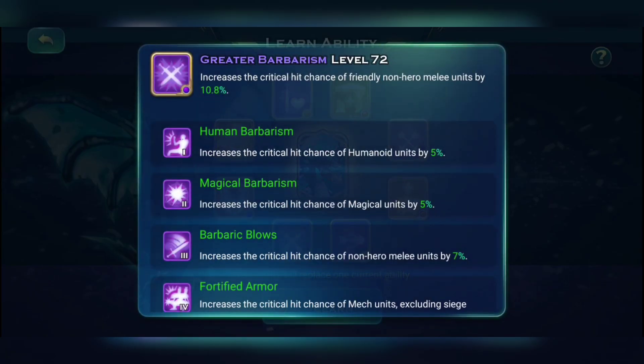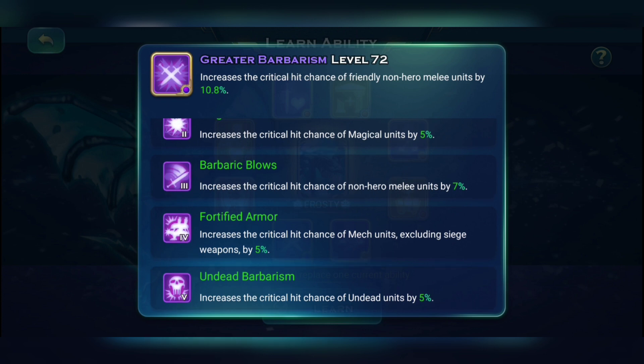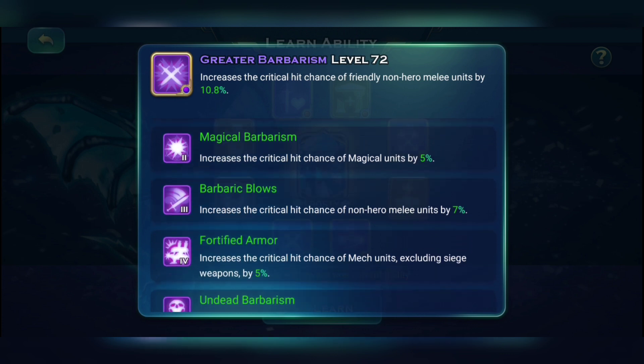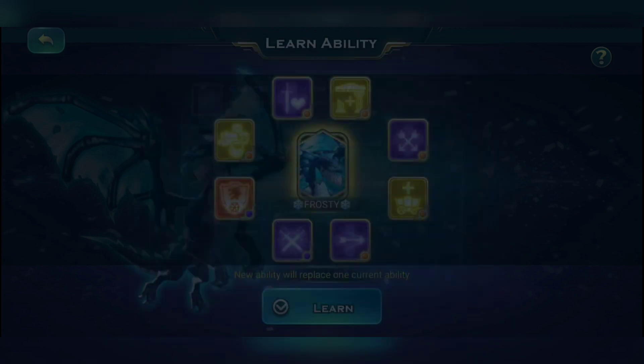The next skill is Barbarism, which gives your melee units 15% extra critical hit chance at level 100. I have this at level 72 right now and I'm infusing to get it to blessed. Based on your race you get additional crit chance buffs, and at level three you get an extra 7% — so that's 22% extra critical hit chance for melee units total.